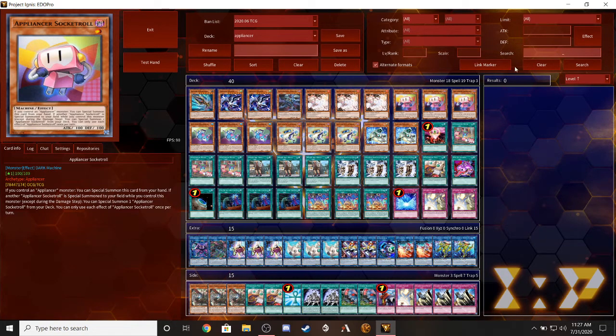First off we're gonna start with the Appliances because they're really fun. We have the main man himself, Appliance Sacc/Sockroll. This is my favorite and he's adorable. Look at those little hands - his feet are plugs. He's cute. So it's a level one monster, machine type, dark attribute, with 100 attack and 100 defense.